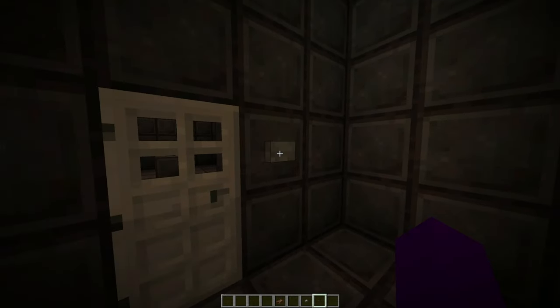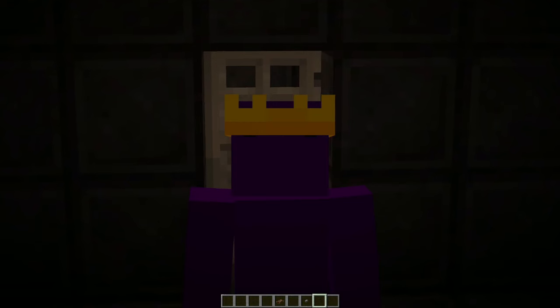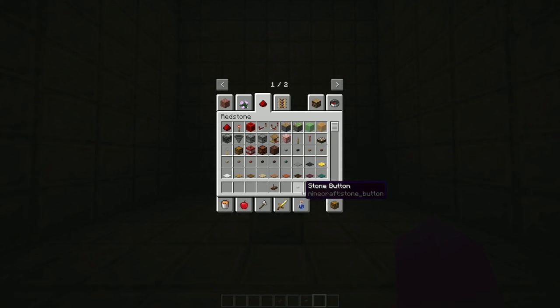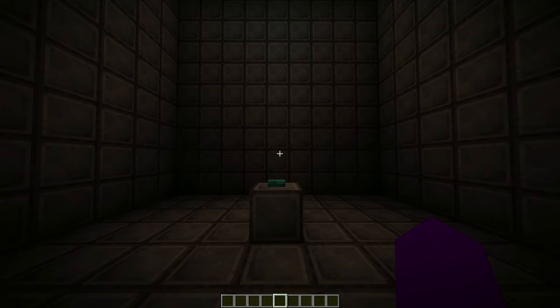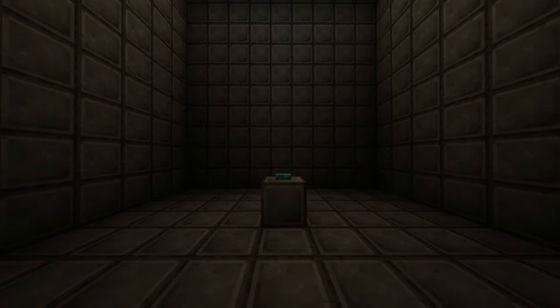I forgot to have a button here — I was supposed to have a button here, but whatever. Are you ready for this? I go in here and this button will reveal the Schlatt Stompers. You guys ready? Hold on, let me get rid of all this nonsense. You guys ready? Holy shit, okay, I'm ready.